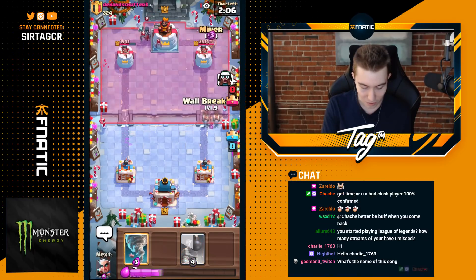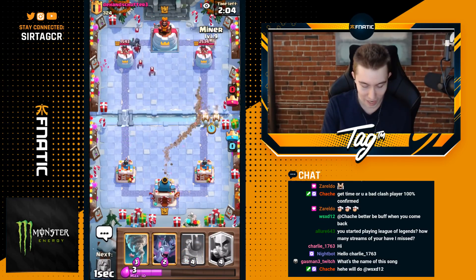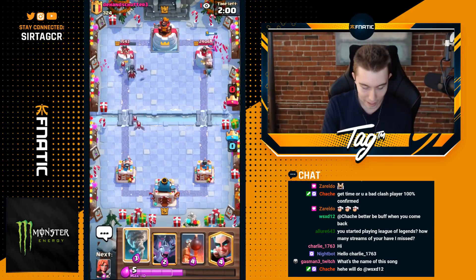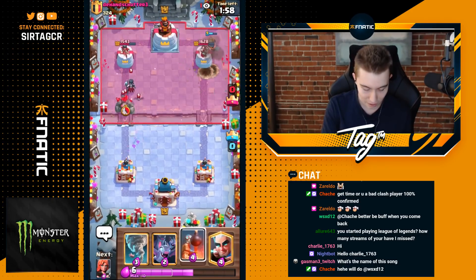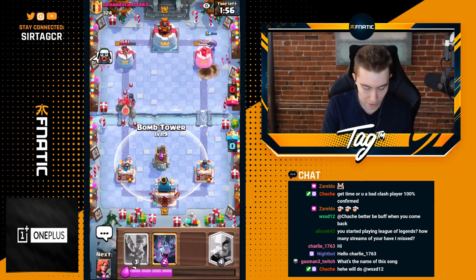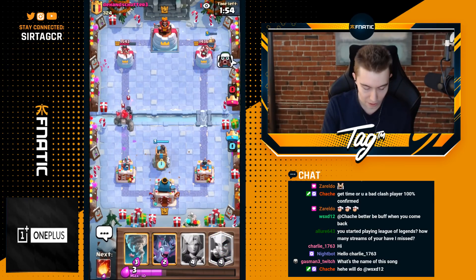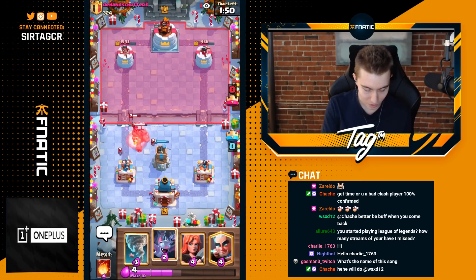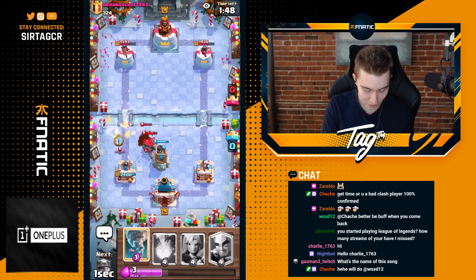You guys might be wondering what do you do in this situation? We have seven Elixir and he cycles a Night Witch in the back. Well, we apply opposite lane aggression because he's probably going to ignore it and he's just going to lose basically his entire tower there. I thought it was going to be Elixir Golem — this is going to be a little bit more dangerous now, but I think we can still defend.